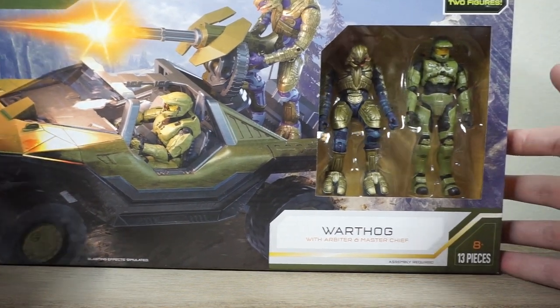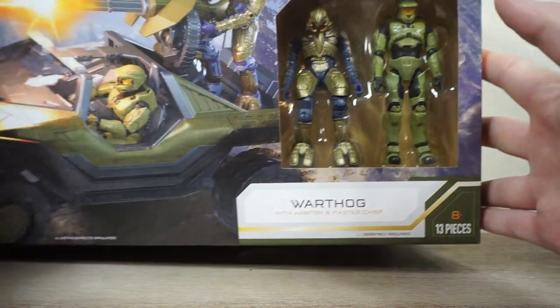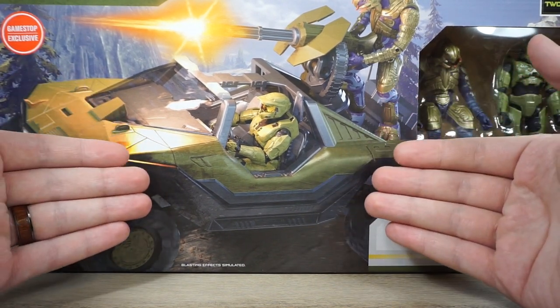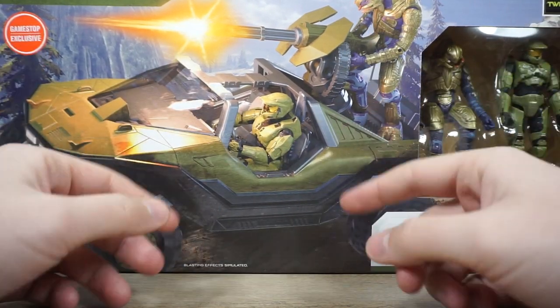This is, of course, in the World of Halo line — the 4-inch line from Jazwares with the more scaled-down characters for the sake of worldbuilding — which allows us to get amazing things like this: a giant Warthog and two action figures to man all three positions on a Warthog.